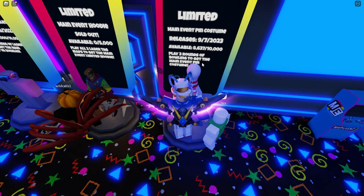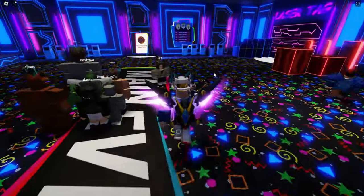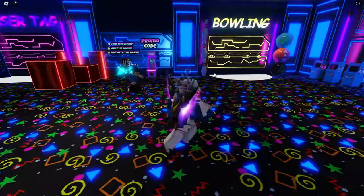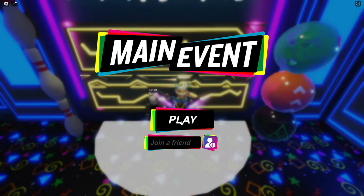You just have to play three rounds — that's all. You just have to go through and play three rounds, come back here and claim it. The bowling is pretty easy to find — you can see over here, that is the bowling. You go in there, play three rounds, come back and get your item. Easy peasy.